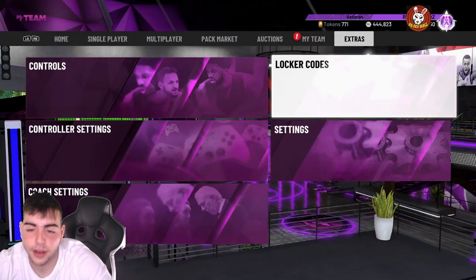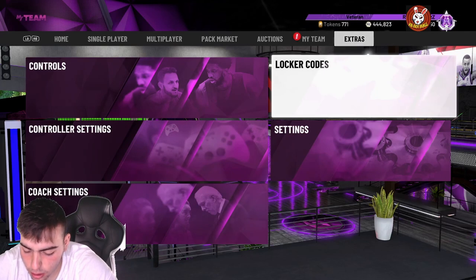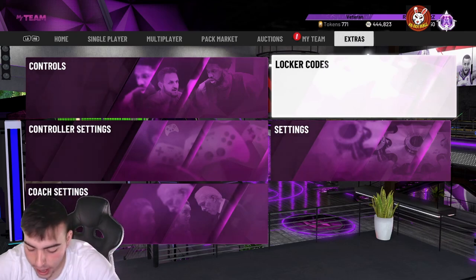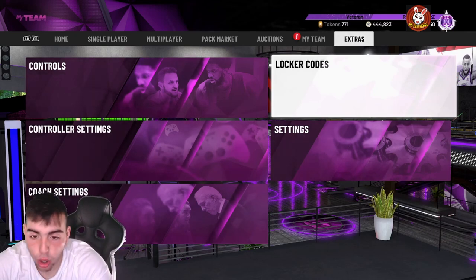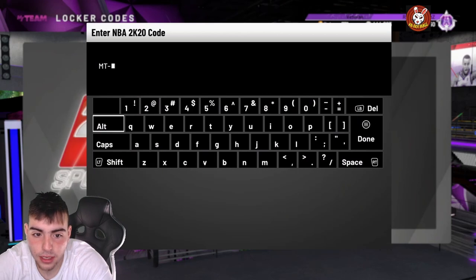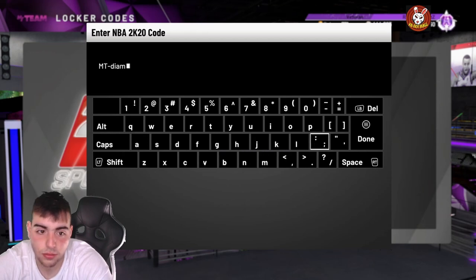I'm actually so tight. Guys, here are the other locker codes. I don't know what's going on, but they botched that locker code. I got small a weed, whatever. Here are the other locker codes — we're gonna go over it. So this is all the locker codes. It's MT-Diamonds-All-Day. I kind of don't really want to type it in, but whatever — it's MT-Diamonds, you can do all caps or whatever, it doesn't matter. MT-Diamonds-All-Day.